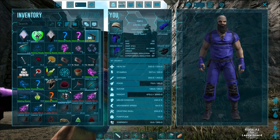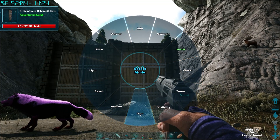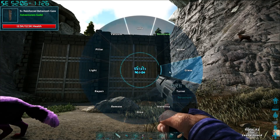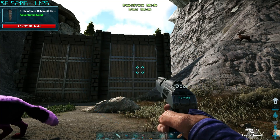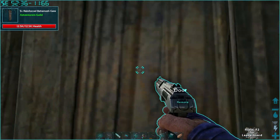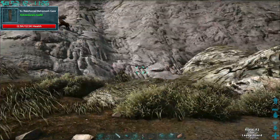Can I do that with a gun so I don't have to go over there and get eaten? Checking options... Activate, Deactivate, Door — there we go. Auto close only. Let's close it and set it to auto close only. Make sure that guy's not sneaking in on that side. Alright, boss time.